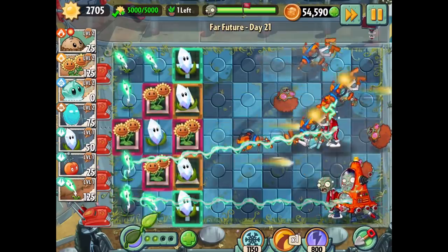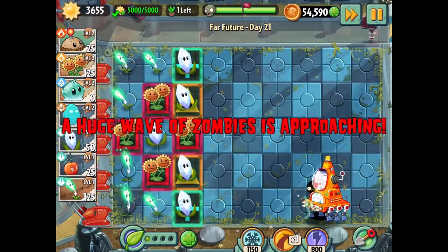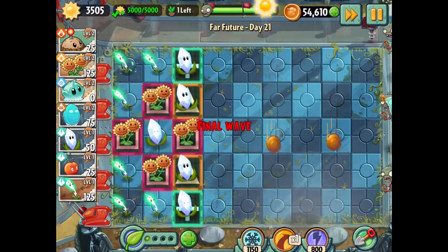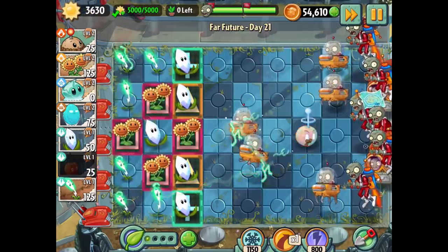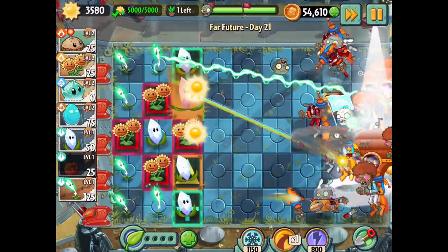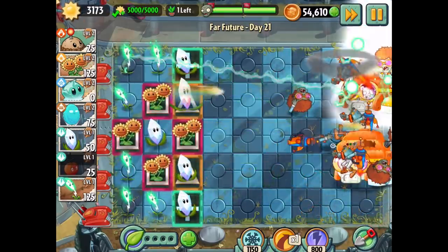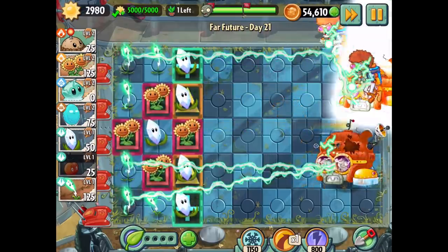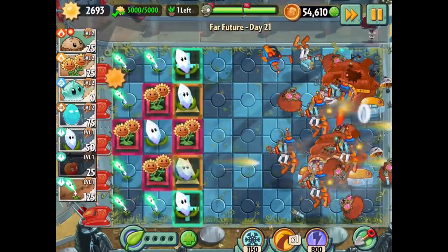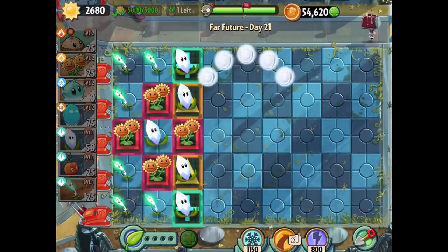I'll wait for our next huge wave before using sun on the magnifying grass. One more — there it is, very cool! We're really moving now. I'll activate this and start firing off sun from every direction. That's working really well. I'm just trying to figure out which lane is best to work on. Never mind, we got it — that was amazing!